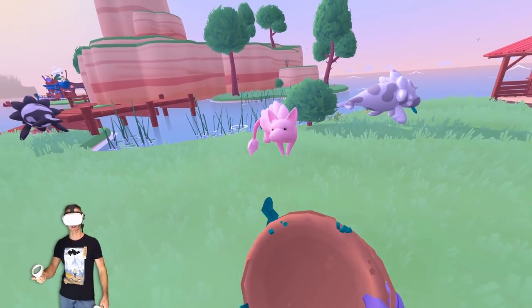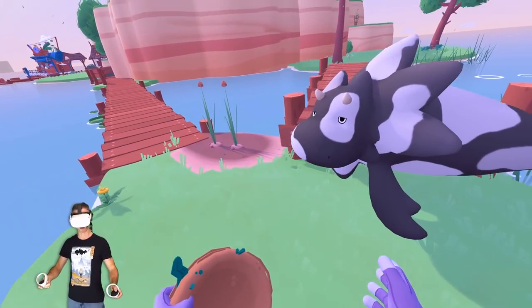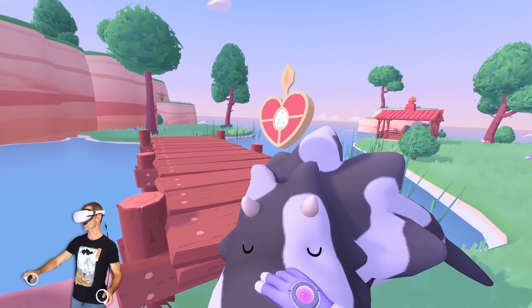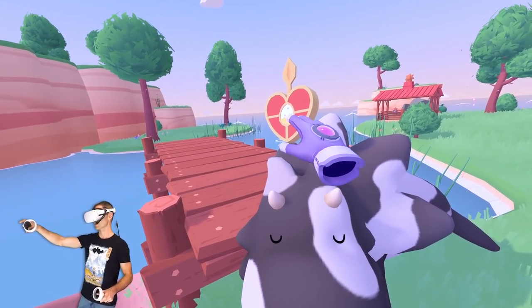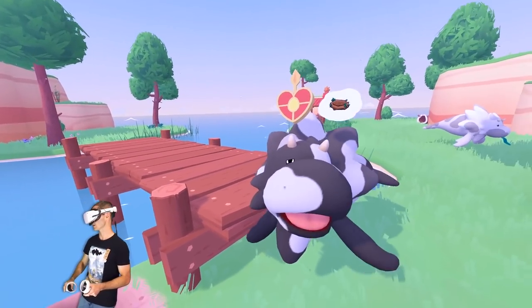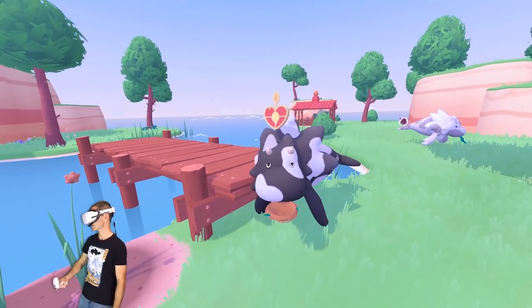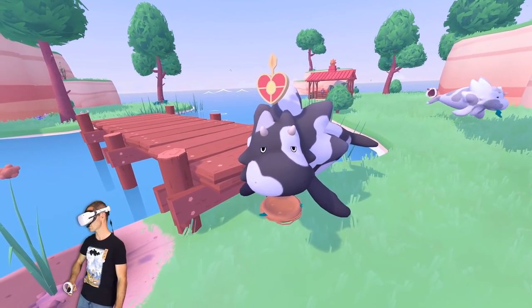Hey little guy, how you going? I like this rat thing. We have to pat you first and fill up the little egg meter, whatever that means. Then they might want the nest — yep, there we go. Here, have a nest. Go and lay an egg, spit out one of the baby calceratops.